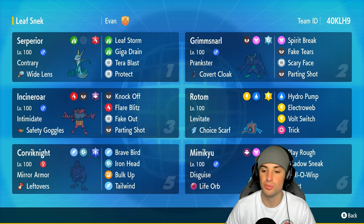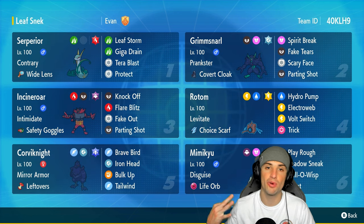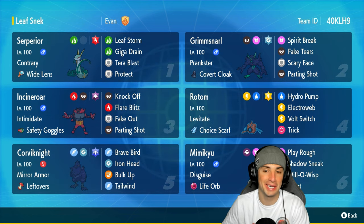Mimikyu is one of my favorite Pokemon of all time — super strong with an amazing Ghost and Fairy typing. It's got Disguise, Life Orb, Play Rough, Shadow Sneak, Will-O-Wisp to burn physical attackers, and Taunt for opposing support.